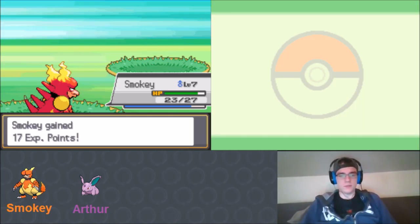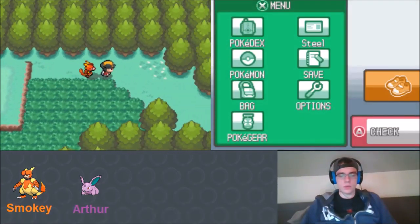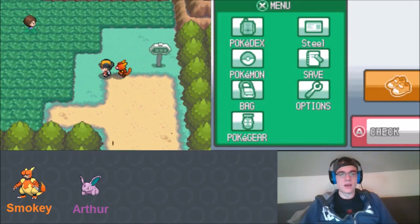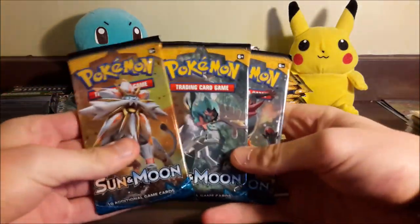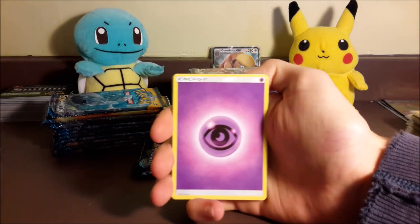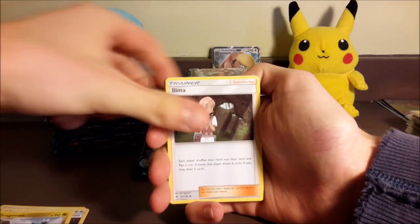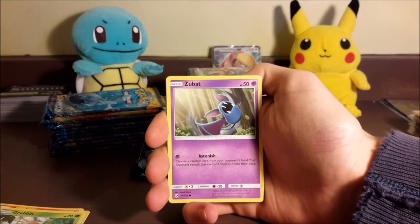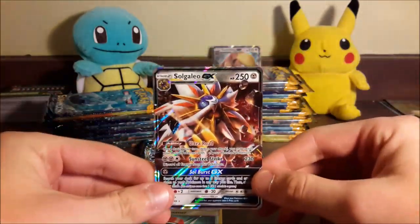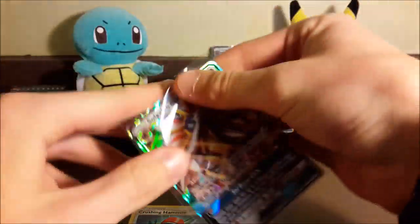We knock it out and get a level from it. We move to Route 46 and before entering the grass we open three packs. We got Psychic Energy, Double Colorless, Dragonair, Growlithe, Grubbin, Zubat, Torkoal, a Reverse Crushing Hammer, and a Solgaleo GX. If this is our best pull, we get to choose one of our Pokémon to hold an item.